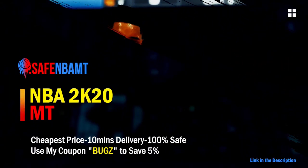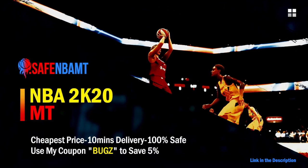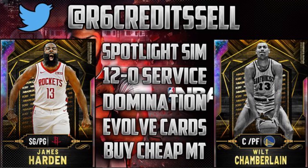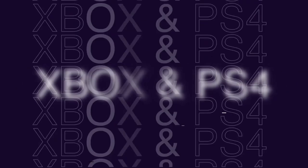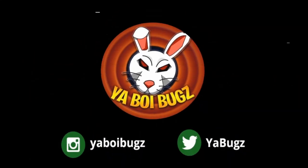If you want cheap, fast and reliable NBA 2K20 MyTeam coins, head on over to nbasafe.com and use code BUGS for five percent off at checkout. If you want some cheap MT, hit me up on Instagram and Twitter for the fastest and most reliable purchase on the internet right now.